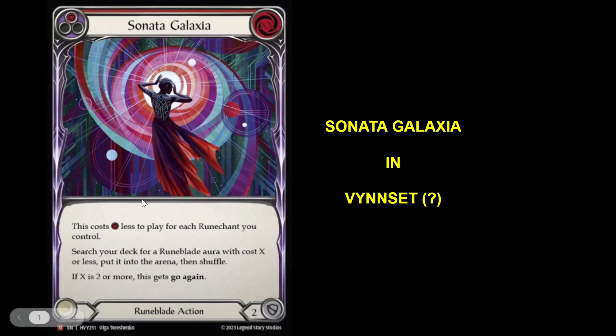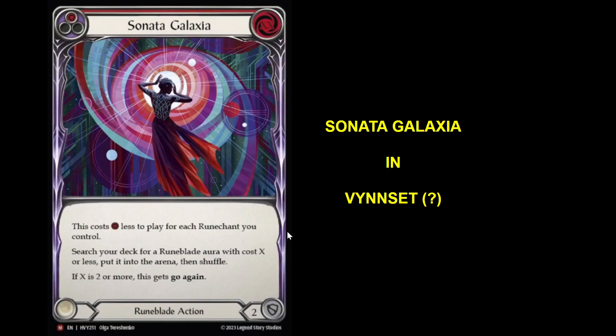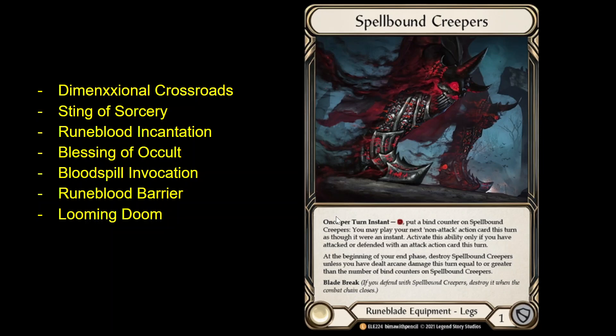Whether this card is good or not, we have to talk about what aura are you searching with it. These are all of the Runeblade auras in the game — there's only seven. I don't need that much time to quickly talk about all of them and whether they're relevant. And on the right here, I've got Spearbound Creepers, which is obviously not a Runeblade aura, but is an important gameplay element when we're thinking about how to make use of Runeblade non-attack actions. I'm probably going to be referencing this card a lot as I go through.